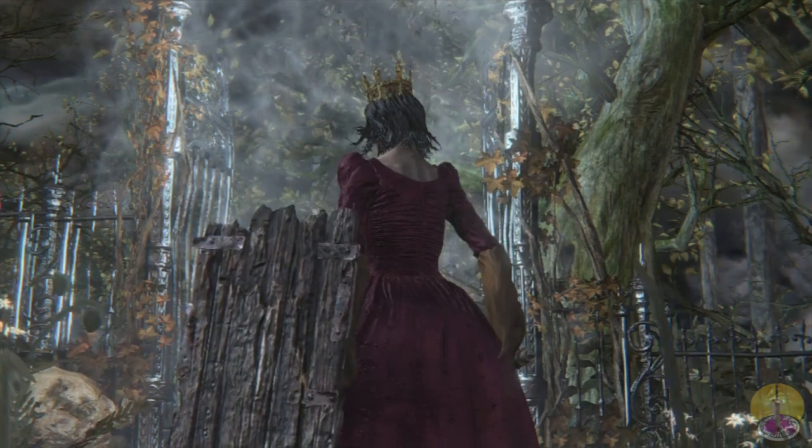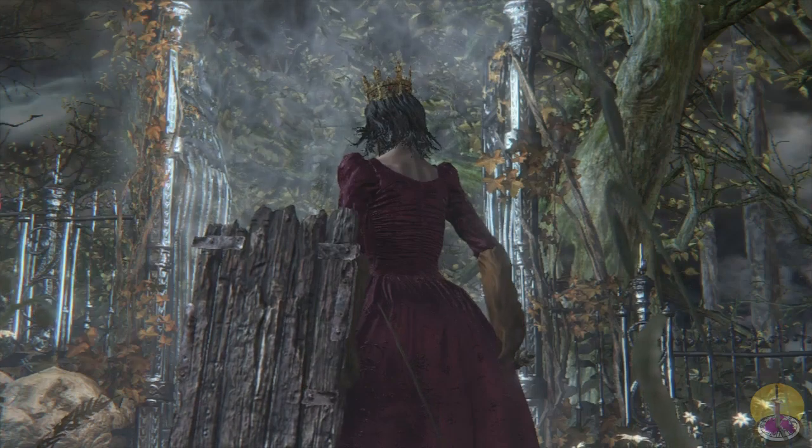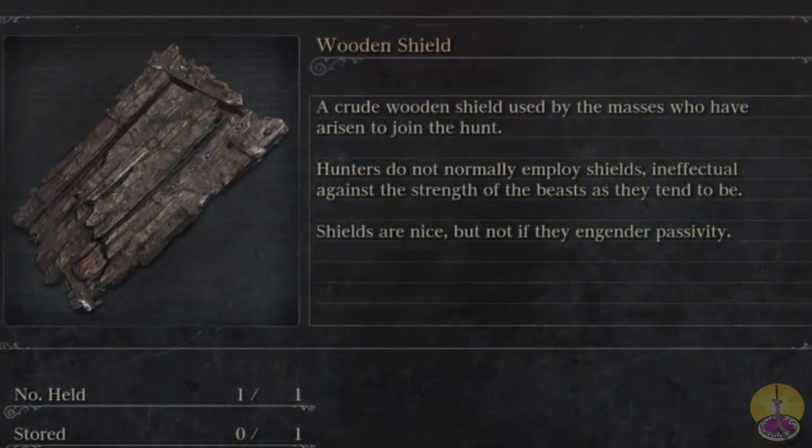Now, in Dark Souls, you rely on shields. They're effective, they're useful. In Bloodborne, not so much. Take the wooden shield, for example — it's as terrible as it looks. A crude wooden shield used by the masses who have arisen to join the hunt. Hunters don't normally employ shields, ineffectual against the strength of the beast as they tend to be. Shield knights, if not for endearing passivity.